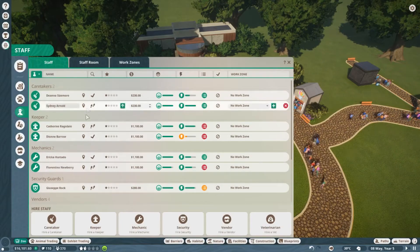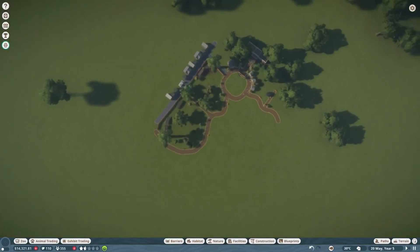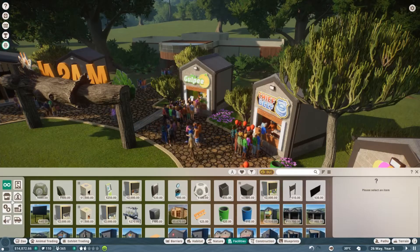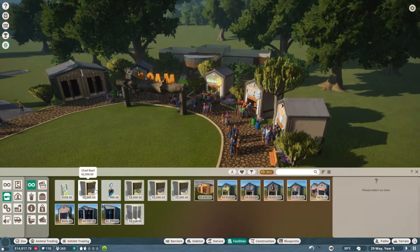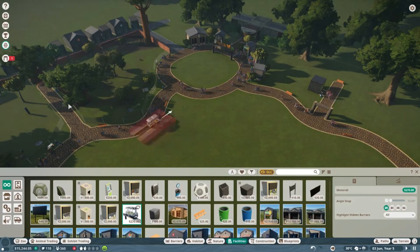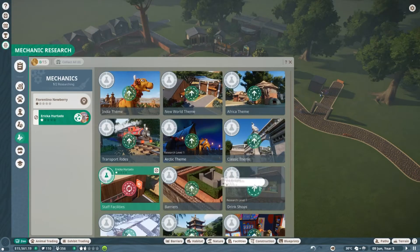In terms of staff I think there is enough, but we could get another keeper — dropping one in right there. How many keeper huts do we have? I think we have two. I might get another staff building just in case. The shape of the zoo is going to look really weird but I think in the end it'll look really cool — loads of different sections, some with water. Mechanical research is done — we have better staff facilities and we're going to get drink shop research done next. There's also a monorail unlocked, which is a cool safari-style transport around the zoo.